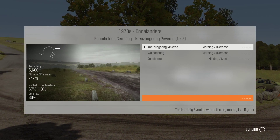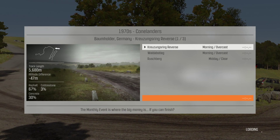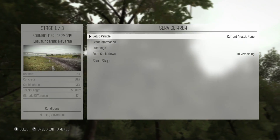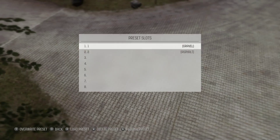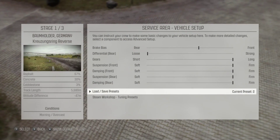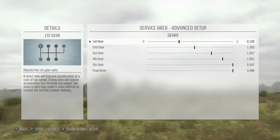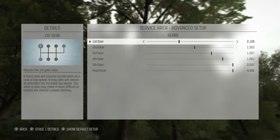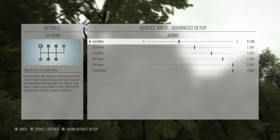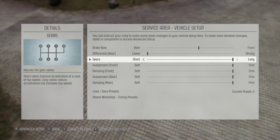The first two races are overcast, which means it's wet. And that's bad. I've got a preset set up here for pavement, which put my gear ratio pretty well as high as I can get it — where first gear is about where third gear should be normally. It's kind of annoying I can't put the higher gears up higher, though. It really doesn't make any sense.